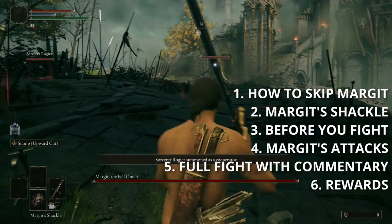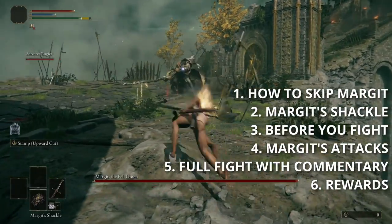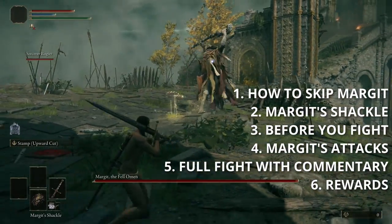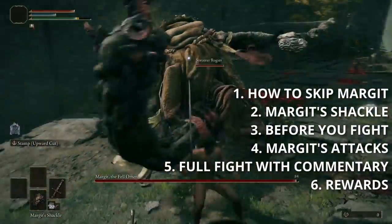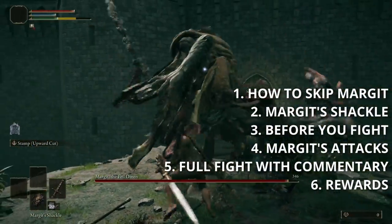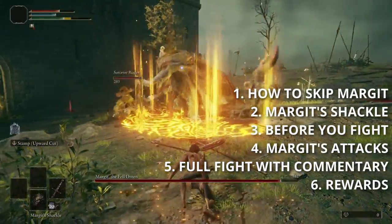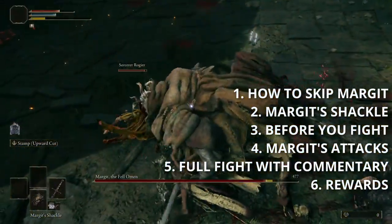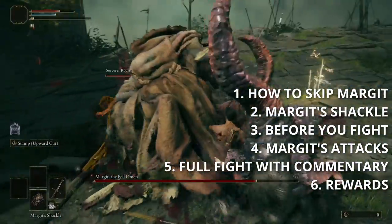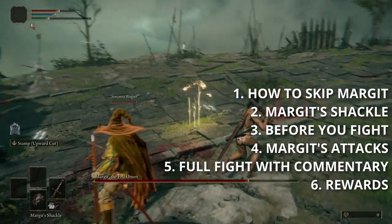Because this is a boss battle guide, please do expect some spoilers. First we're going to talk about how to completely skip the Margit battle, but assuming you really do want to fight this boss, we'll cover Margit's Shackle item which makes the battle a lot easier. We'll go into tips and tricks to prepare for the fight, cover most of Margit's main attacks and how to counter them, provide commentary during my full fight, and wrap up with the rewards you get when you defeat Margit.